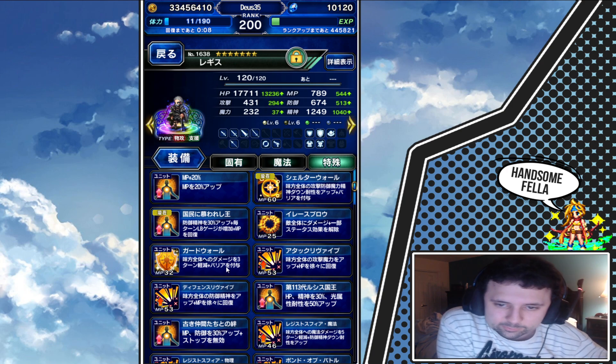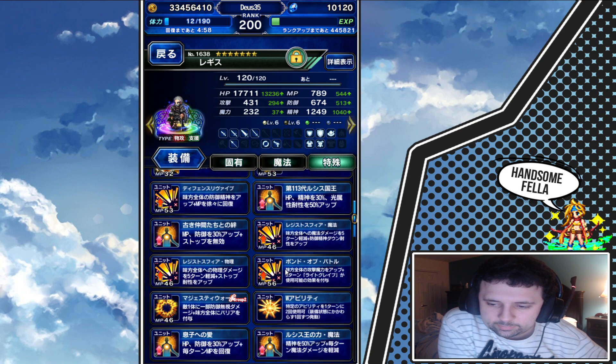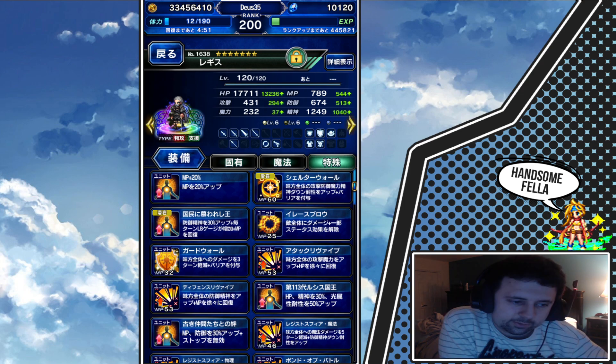I just noticed something I did not even know he had — he has a resistance to stop at 100% in his kit. I didn't even notice that, I've never used it before. But that already makes him way better than Ignis. Being able to resist stop — that's insane.